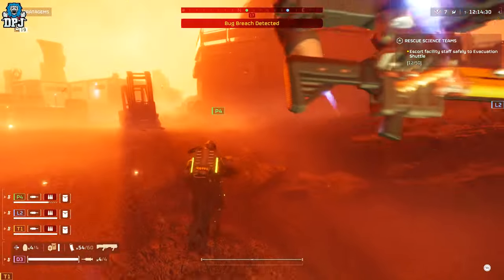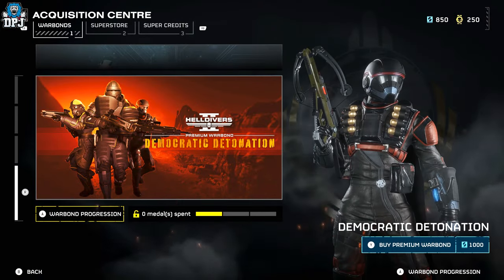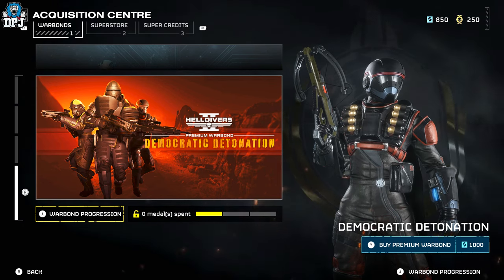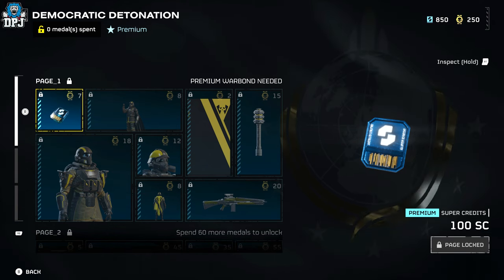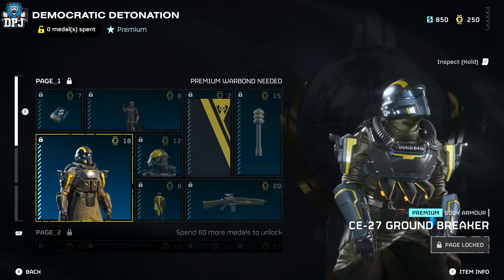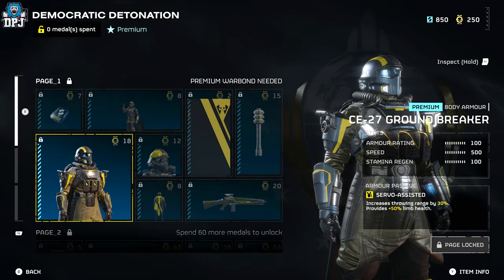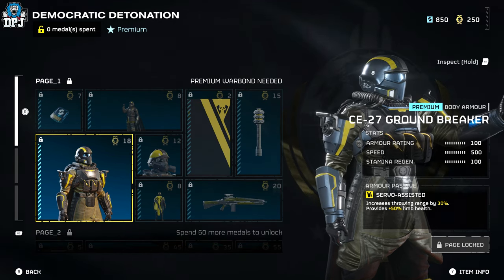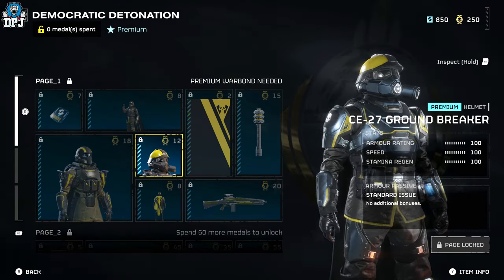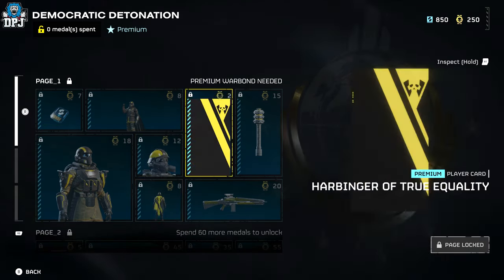First things first, we have a new warbond which arrived today called the Democratic Detonation — looking pretty badass from the leaks. There are a few new weapons, three armor sets with capes, and more. The first armor is the CE27 Ground Breaker, which has the passive 'Servo Assisted' — increases throwing range by 30 and provides a plus 50 limb health. There's a matching helmet and a cape called the Harbinger of True Equality.